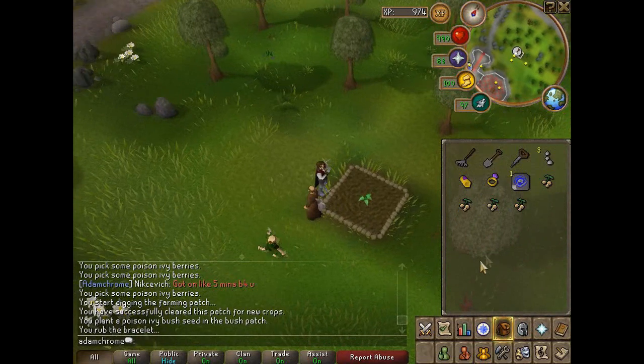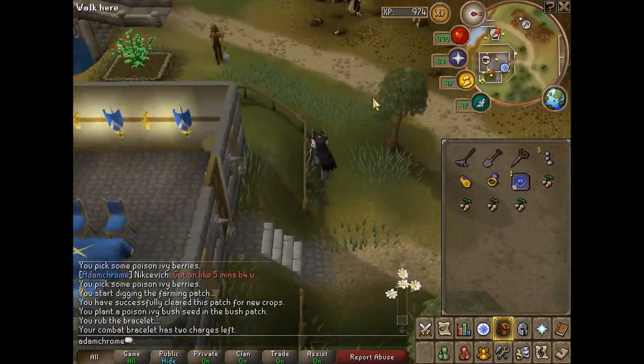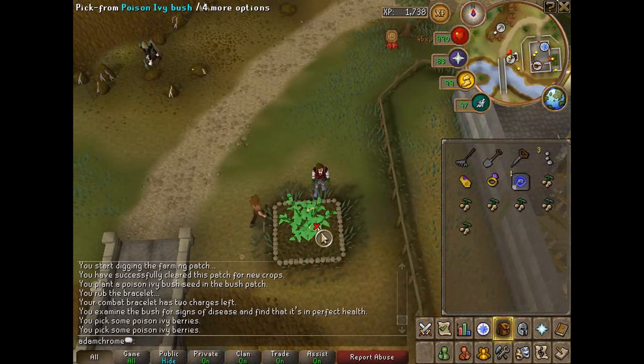Once you've checked it, pick all the berries, then dig it up and plant a new bush. Head on to the next patch at the Champions Guild by using the combat bracelet. Once you're here, run a tiny bit to the south west and repeat the same process by checking the health, picking the berries, then digging it up and replanting.